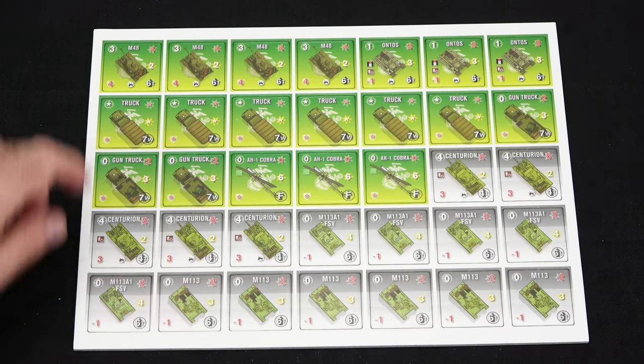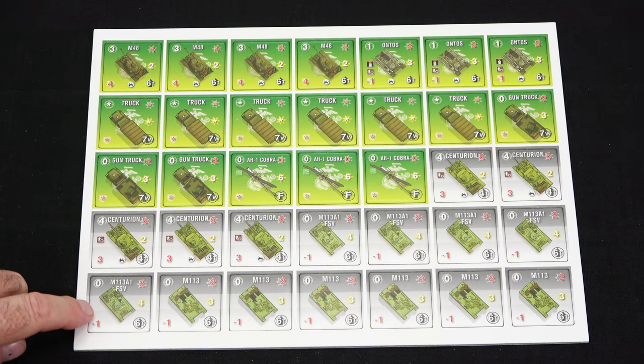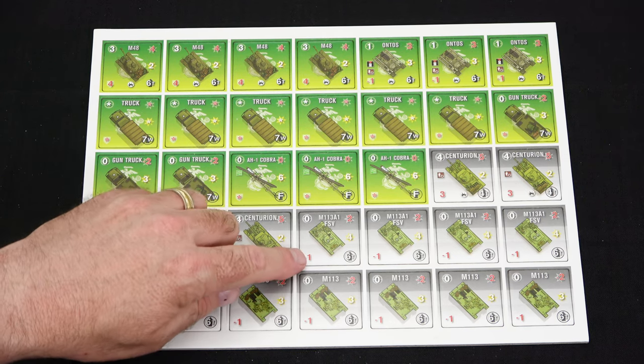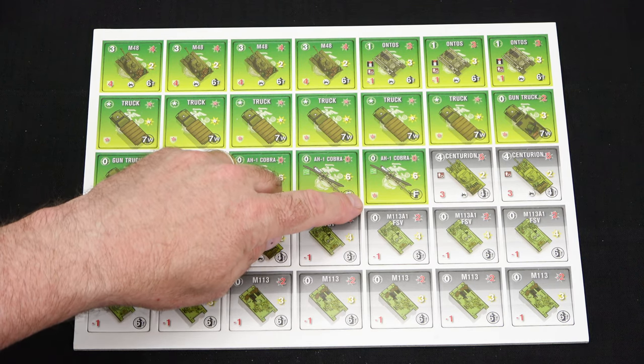On the next sheet we have more vehicles: M48s, trucks, gun trucks, and then Centurions for the ANZACs, as well as some M113 FSVs and AH-1 Cobras for the Marine Corps.